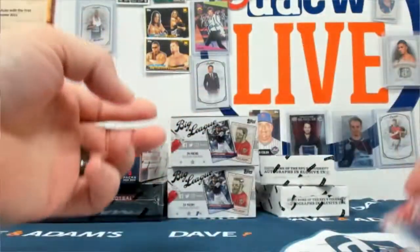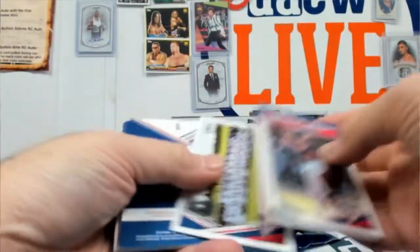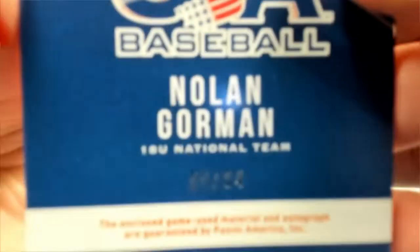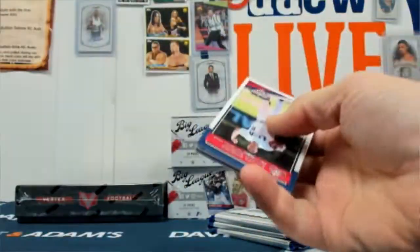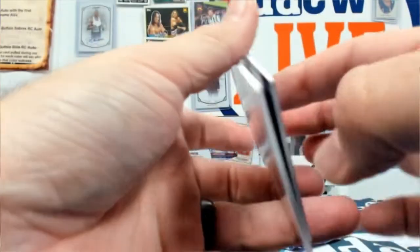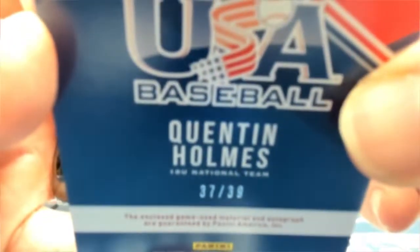Siegler. Nolan Gorman relic auto out of 84. Nick Allen. Quentin Holmes bat relic with the auto. There's usually a lot of stuff that comes out of this — this is a loaded product. That's out of 39.